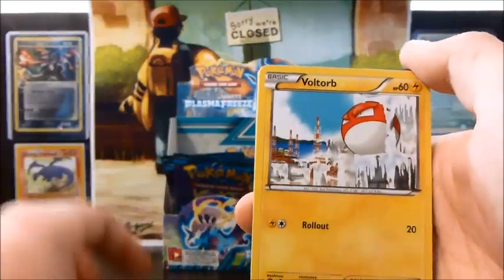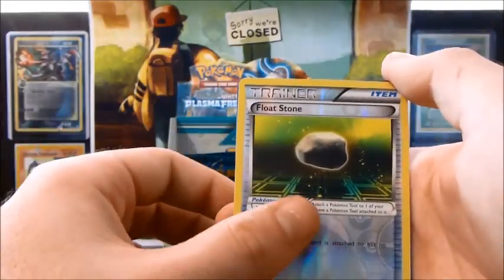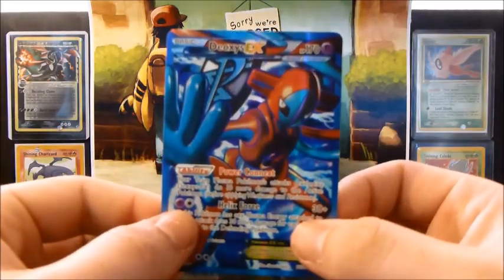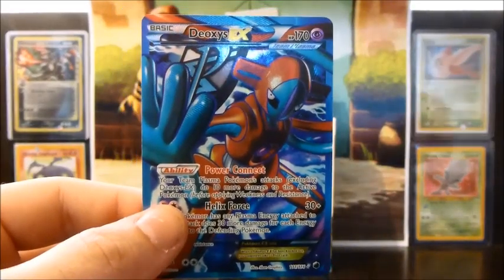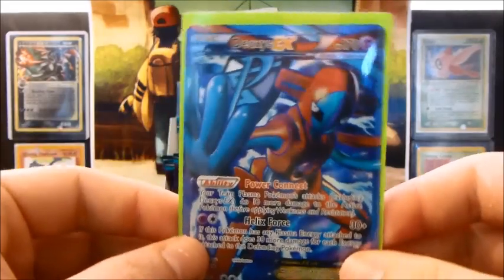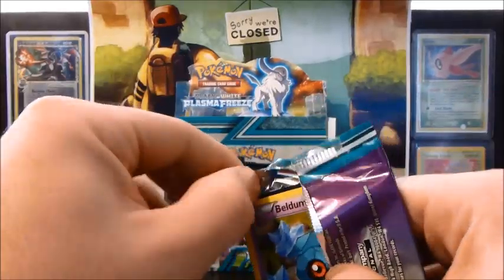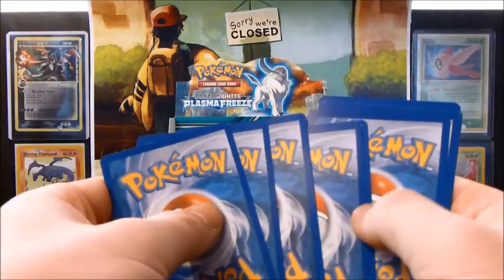Alrighty, so we have a Litwick, Voltorb, Muffin Heater, Pawniard, Nidoran Male, Plasma Energy, Nidorina, Zweilous, a Floatstone — oh wow, no way — Deoxys Full Art! This is actually a double, if you can believe it, but it isn't for trade right at this moment because someone has already reserved it if I pulled one. Really amazing pull. That one card turns this box from a decent box to a fantastic box, and there could still be more good cards on the horizon.